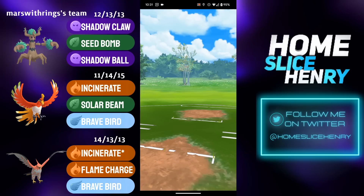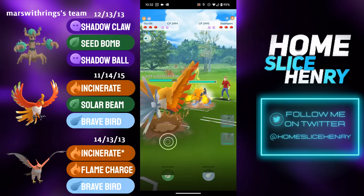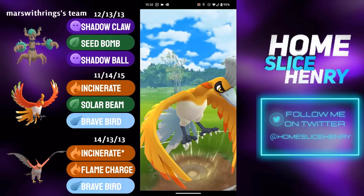Hopping into the first match, we see a mirror lead — Trevenant into Trevenant. With two better responses in the back, we see a save switch into Ho-Oh. Opponent responds with a Swampert. Swampert is very spammy, able to make it to the Hydro Cannon. Big damage, but not enough to KO Ho-Oh. Ho-Oh makes it to the Solar Beam — do they respect it? They do not. Swampert gets one-shot and Ho-Oh takes switch advantage.